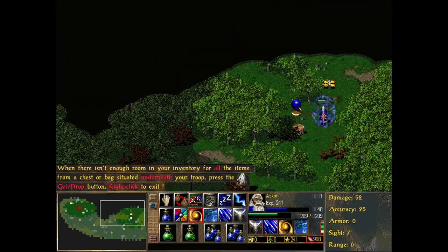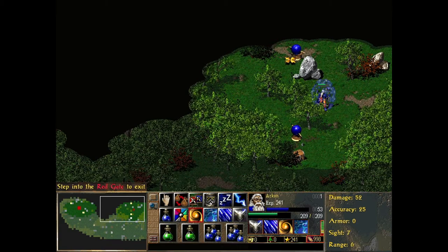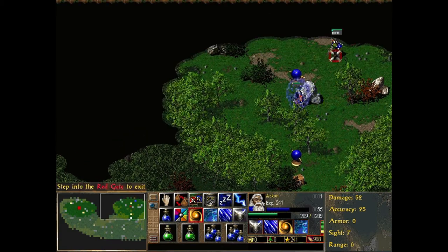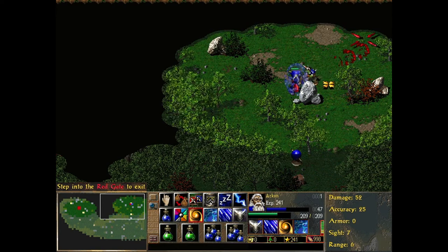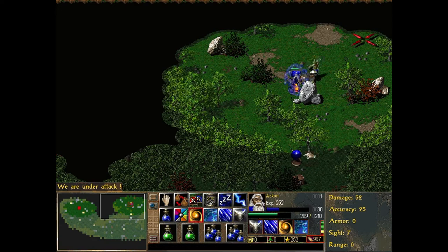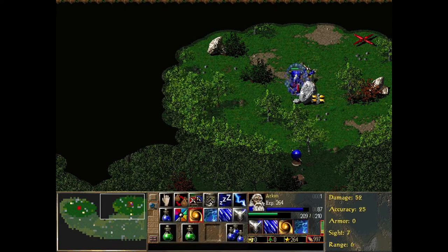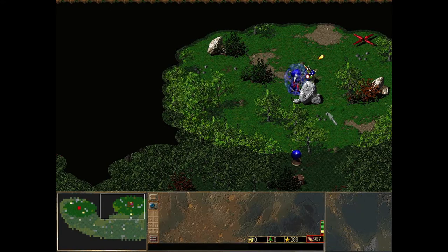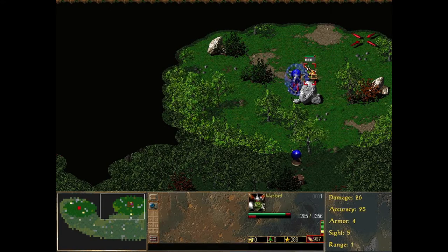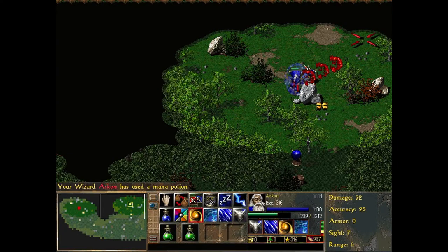We're going to go to the exit here soon. This is such an introductory level, so it's not particularly long. First we have to kill — well, actually we don't have to kill these monsters, but we are going to, and there's a reason for that. Let's burn this warlord here. The warlord is a more powerful melee unit and also has the ability to throw his axe, but that's an ability with a cooldown.